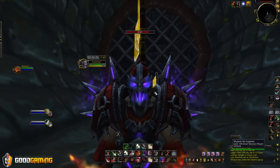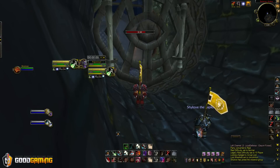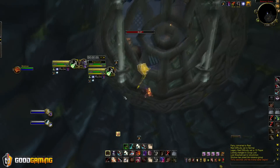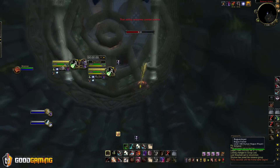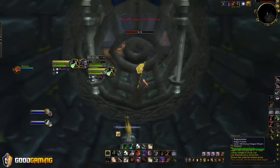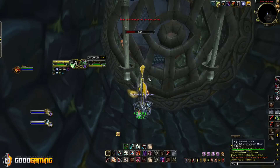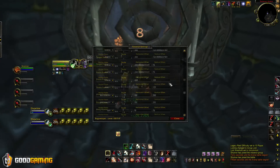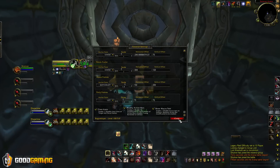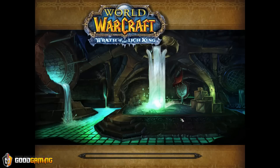Next up is Power Interface. What Power Interface does is allow you to move your UI around in different ways, as well as move your arena frames down here. Another thing it does is it has a built-in trinket and diminishing return tracker. It changes the icons to class colors and changes the bar to the class color. If you type slash PUI you can set up your add-on exactly how I have it just by pressing this little button right here. There are little buttons for each different aspect of the add-on, so if there's something you don't like you can just turn it off.